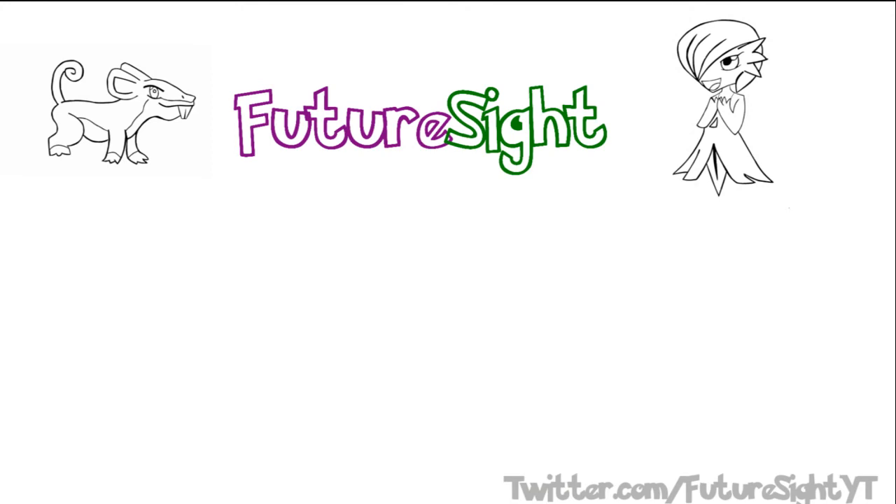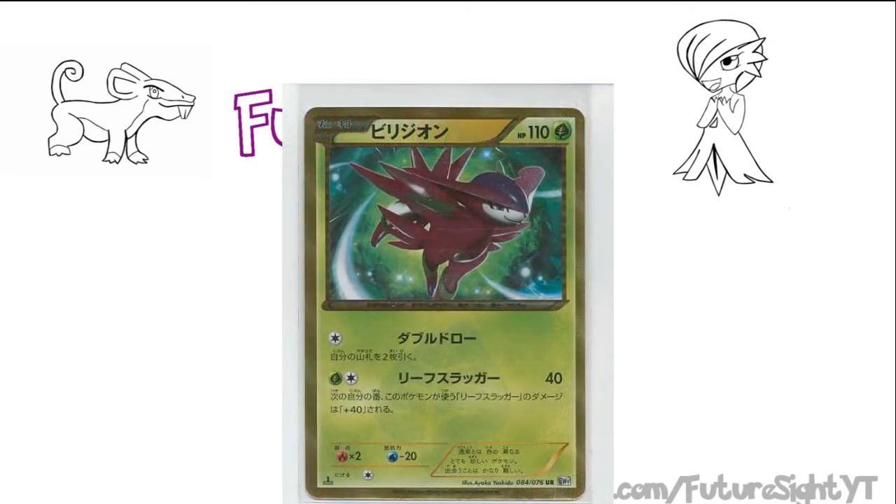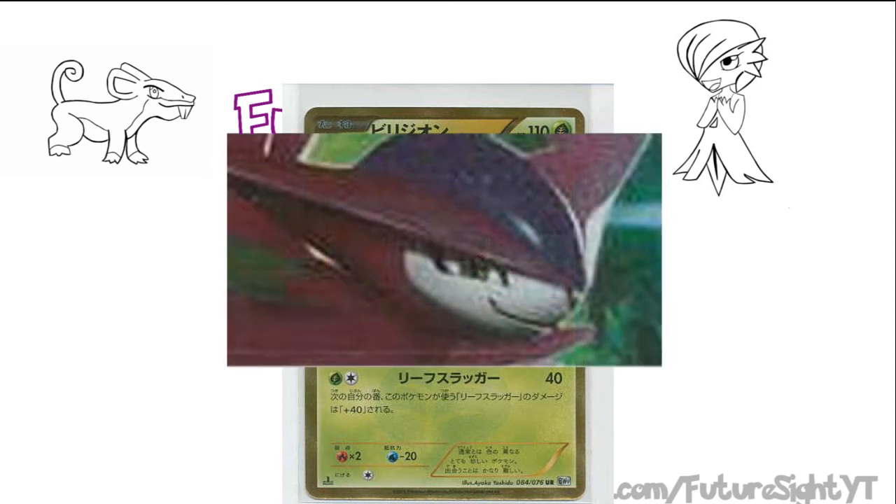The next secret rare I'd like to look at is Virizion — a reprint of the Noble Victories Virizion with Double Draw and Leap Through. Since this card was released, it's had very little effect on the competitive game, except for back when Six Corners was a big deck. I don't think the card is bad — it's just ill-suited to a lot of decks in the current format. Having a secret rare just means that when you find a deck for her, you'll be able to use an even prettier version. But for now, the Virizion reprint will mostly act as trade bait and collector fodder. Art like this makes me want the card to be playable — come on, look at that print. She knows she's going to let you draw something good.